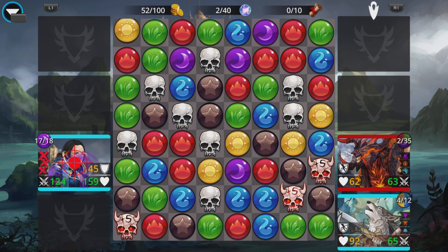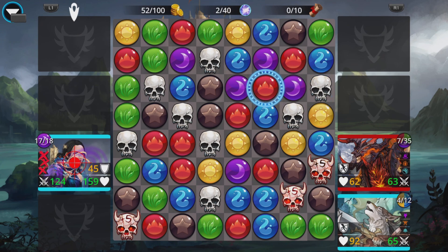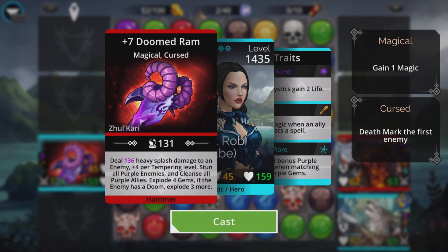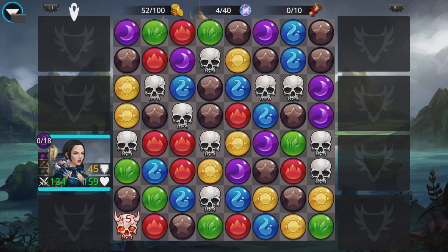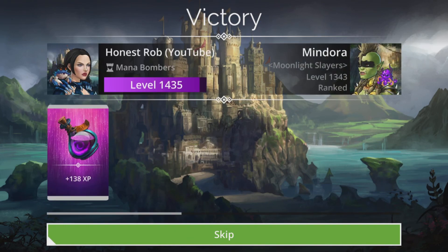Got to do that. Two skull hits away from pulling out an unlikely victory. Do not need their Kurundara getting charged up, so I need to take this. Alright — we win! Flipping heck, that was an effort. Wow — pulled it out of the bag somehow.